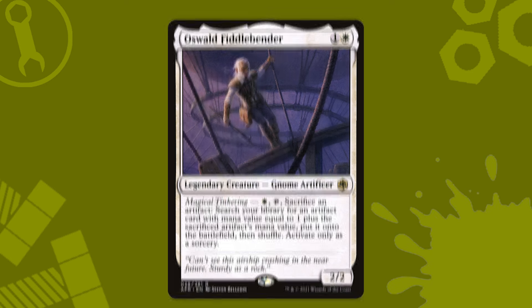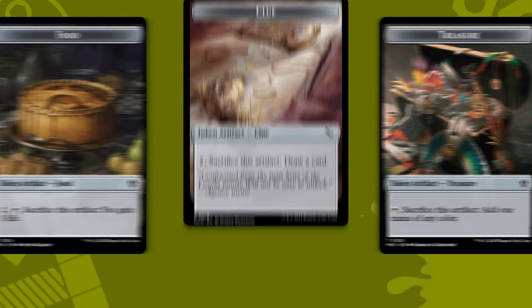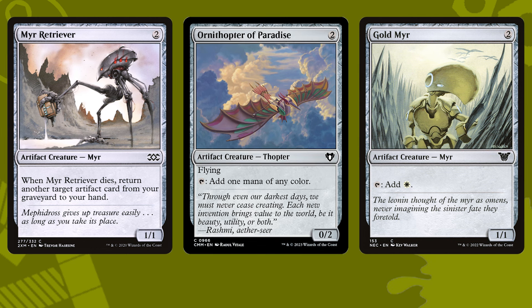We could fill the deck with untap effects like Mage Rite Stone, Thousand Year Elixir, and Staff of Domination in order to activate Oswald multiple times. The upside being that the tutored bobblehead can help pay for the activation cost of Oswald, meaning you only end up paying the untap and sacrifice costs each time. The sacrifice costs are nothing to gloss over though — a two-mana artifact for each search isn't easy to pull off. If we were able to sacrifice tokens like food, clues, or treasures to look for one-mana artifacts, we would have it easy.